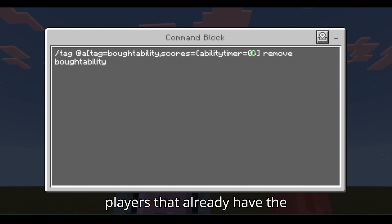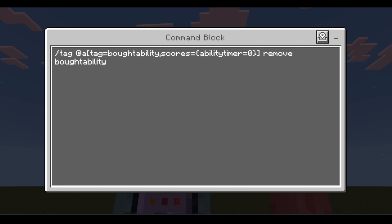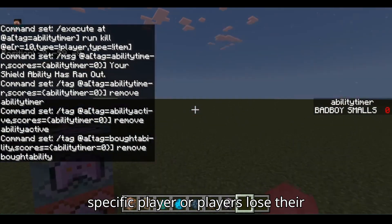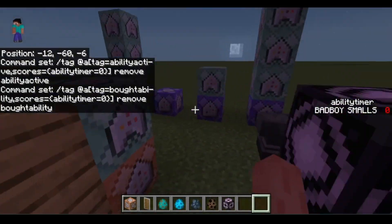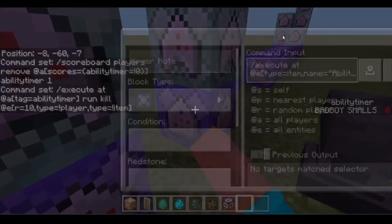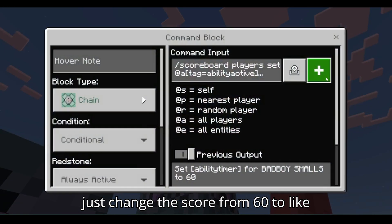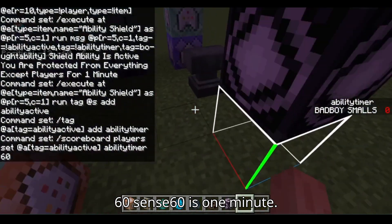Chain conditional always active: tag at a, tag equals ability active, scores equals ability timer equals zero, remove ability active. Chain conditional always active: tag at a, tag equals bot ability, scores equals ability timer equals zero, remove bot ability. The reason we're testing for the score so much is so players that already have the ability going down don't lose their ability early because someone else ran out — we make sure that specific player loses their ability, not when they still have 50 seconds left. If you want it longer than 60 seconds, just change the score from 60 to like 120.